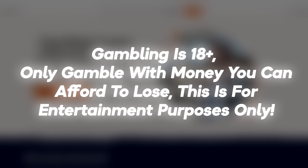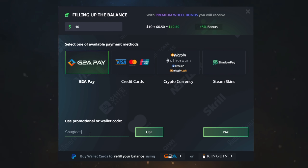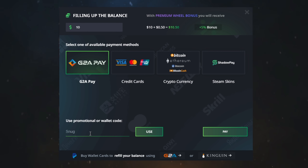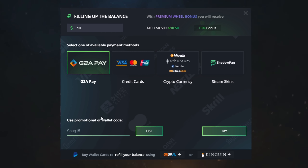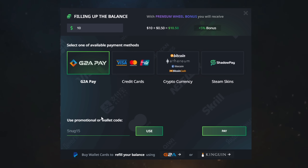If you guys want to play on here, please play responsibly and only with money you can afford to lose. If you want to try out the site for free, head over and type in the promotional code 'Snugtoes' for 75 cents absolutely free. If you want to deposit, use 'Snug15' via GtiPay, credit cards, crypto, or Steam for a 15% deposit bonus.